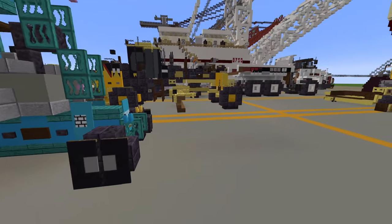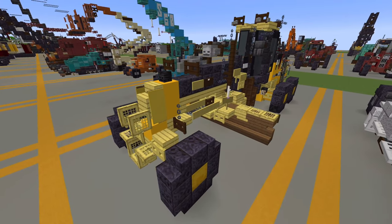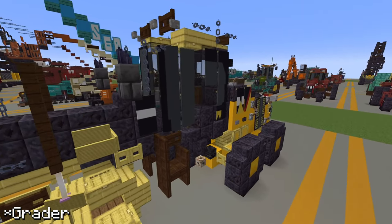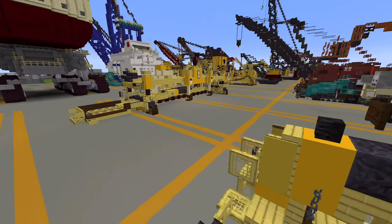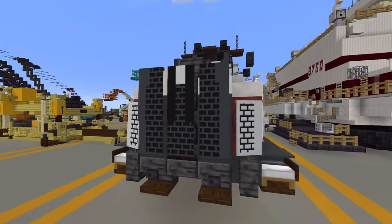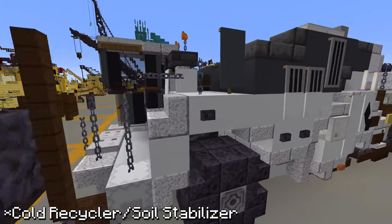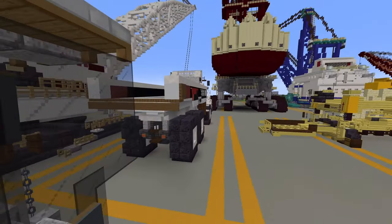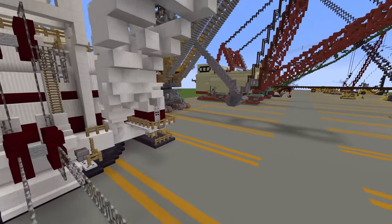A boom lift there, and then Caterpillar — Caterpillar. And here we have a dump truck — this is not a Caterpillar actually. And this thing — not sure what this is, maybe a paver. Then a big crane that I think I've already shown you — and more builds beyond that.